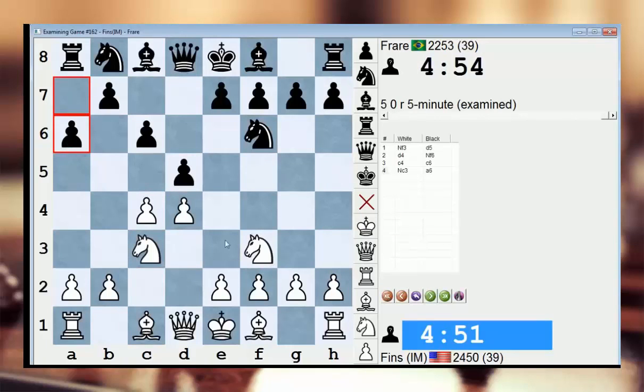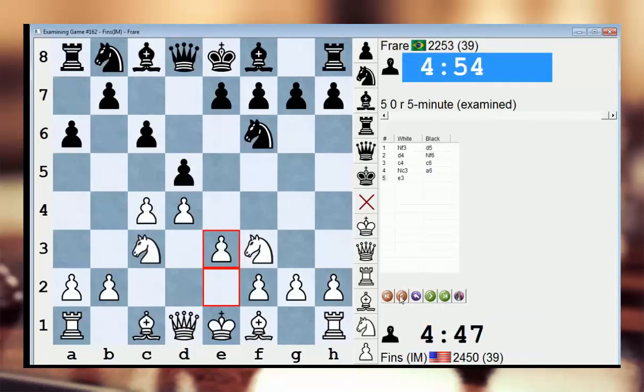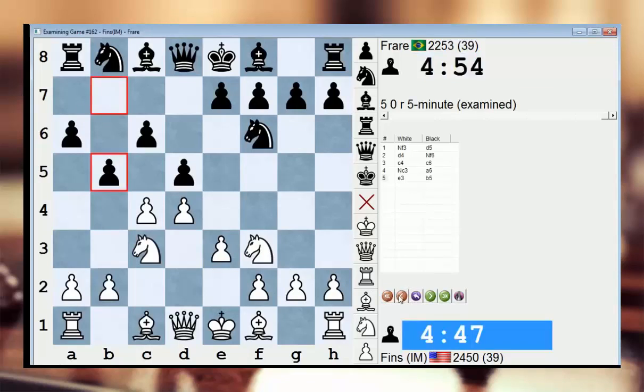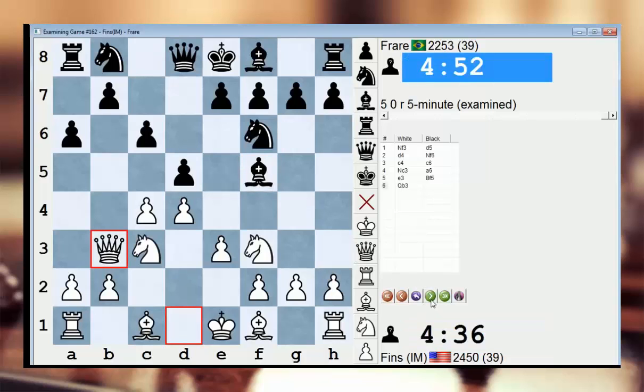So this is the Shebenenko Slav — a6 — and of course the idea is to prepare b5; that's the whole point of this system. There are several ways to play it. If you're an exchange Slav aficionado, you might prefer just taking on d5 immediately. e3 is a very safe way of playing against this line. Bishop f5 — I'm not as familiar with bishop f5, to be honest. More so I just see the immediate b5 and then b3. But bishop f5 certainly has merit. I think this is actually a relatively new system — it was recommended by Boris Avruk in his book by Quality Chess on the Slav. But please don't quote me on that because I don't own the book.